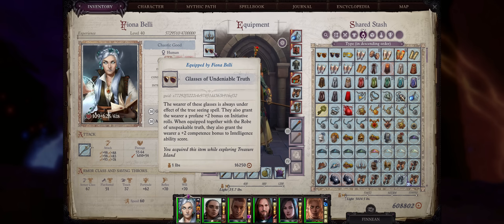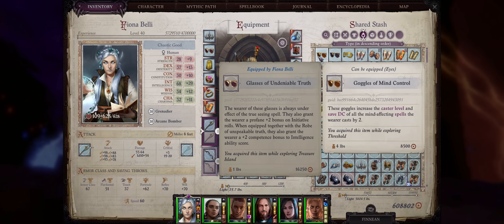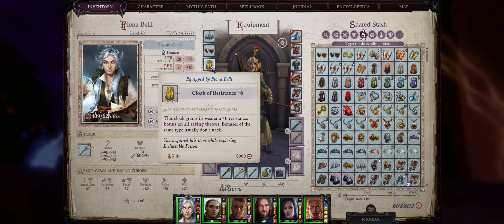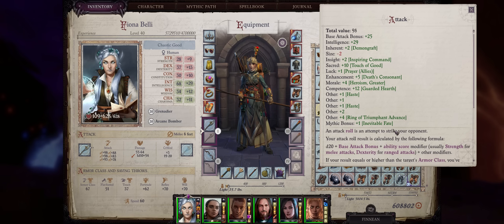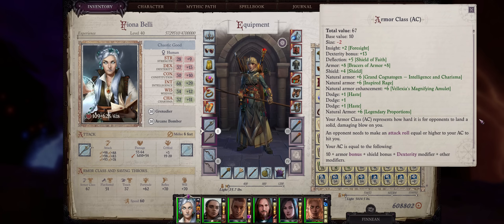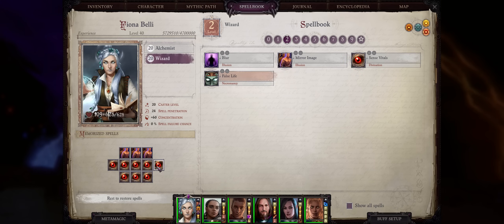For glasses, you have 2 choices: combine Glasses of Undeniable Truth with the Robe of Unspeakable Truth for the bonus to Intelligence, or if you want more DC for your Weird instant kill spell, the Goggles of Mind Control — though that comes from Nennio's last quest, which is a massive pain to do. For cloaks: as a legend, cloaks are kind of subpar — just go for Cloaks of Resistance with the highest modifier. For rings: Magician's Ring adds a welcome boost to your instant kill illusion spells. Besides that, the Ring of Triumphant Advance doubles any morale bonuses you have — essentially an extra plus 4 to both attack and damage. For bracers: either Bracers of Armor plus 8 for high AC, or Bracers of Abrupt Onslaught, since by the time you can get them you'll have Sneak Attack from the Sense Vitals wizard spell.